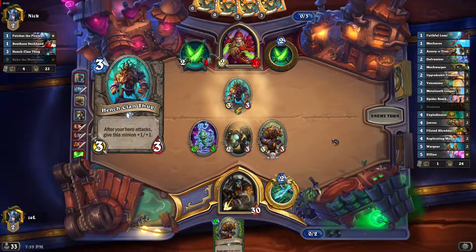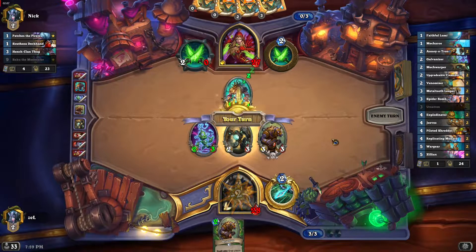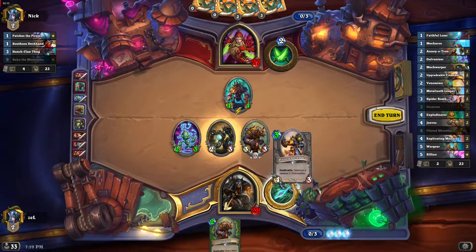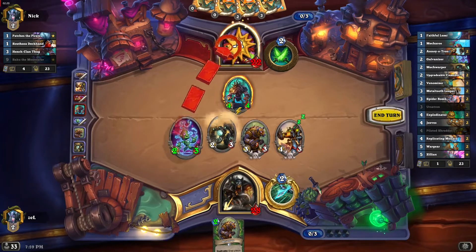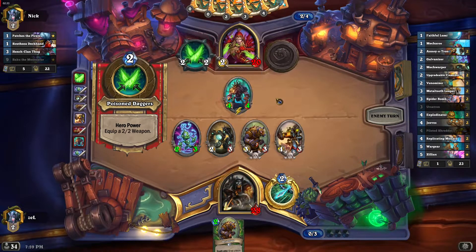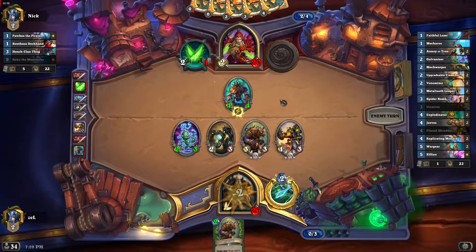Another Ursatron waiting in hand. At this point I can maybe just go face, ignoring the Hench Clan Thug. Yes, I think so — I will play the Shredder. I might kill the Thug next turn. We will see how it goes, but for now we have more damage on the field.